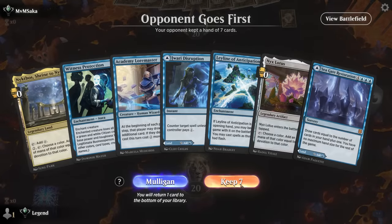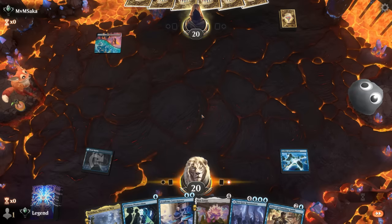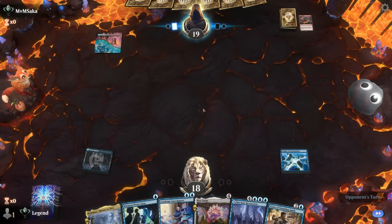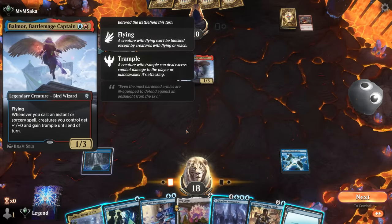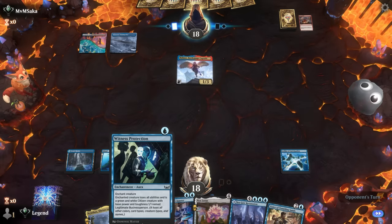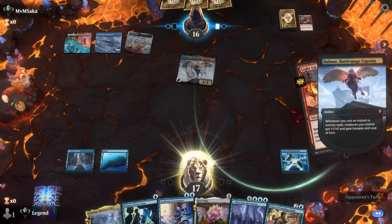Game 1 — we're on the draw and this is definitely a keeper. It may look like a one-lander but it's actually a three-land hand. On turn two we can flash in Loremaster, and turn three we could already play Nyx Lotus thanks to Nykthos making four mana. Our opponent is on blue-red and plays Baral, so they're likely on Wizards with Slick Shot. That's scary — we could Witness Protection Baral, although that doesn't let us set up turn three Nyx Lotus. I'll let them have a turn and can always use Witness Protection at instant speed, taking one for now.